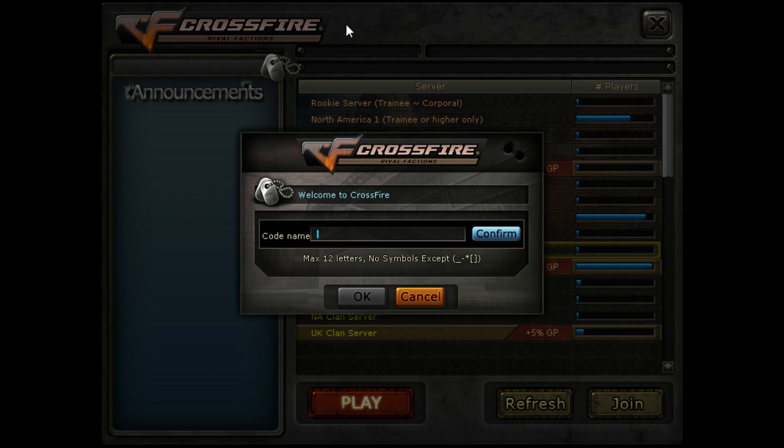The first thing we need to do is come up with a name for ourselves. This is what we refer to as an IGN — in-game name. The name I will choose is XXX Sniper 3 XXX. Notice that I can't put the last X because the maximum is 12 characters, so I'll remove another X and now it's only 10 characters.